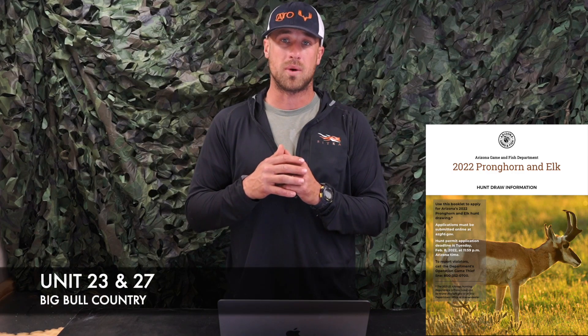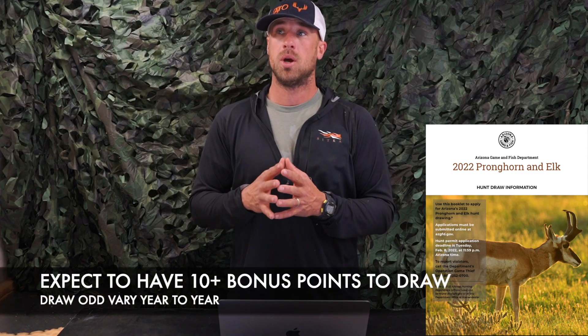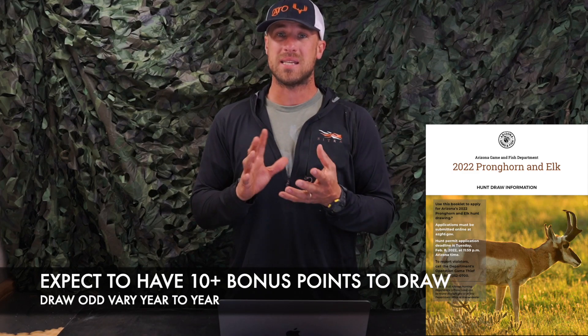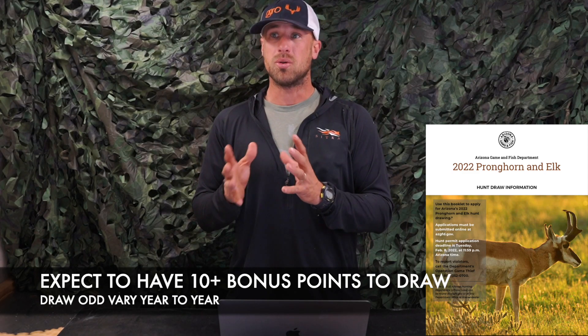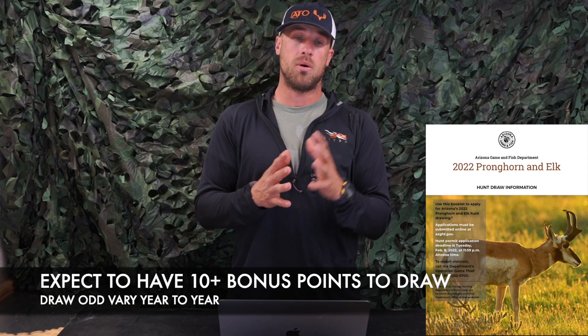I'm going to start with what I think are the two best rifle elk units: unit 23 and unit 27. Those are two units that are very similar terrain-wise — really big canyons, high elevation, places where bulls typically like to go and spend their winters. Pretty remote. Unit 23 and unit 27 take a few more points to draw as a resident and as a non-resident. As a non-resident, you can expect to draw that tag in the 15 to 17 points range. As a resident, you can expect to draw in the 8 to 10 points range, depending on the year.